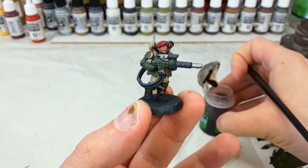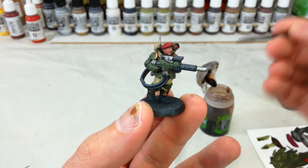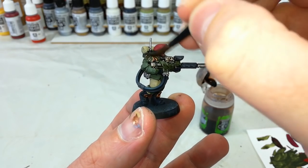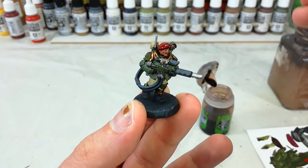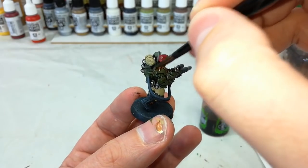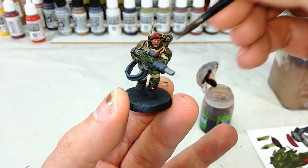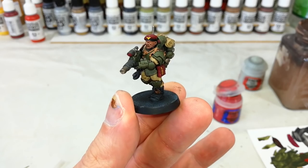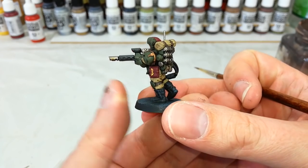Here comes our boy, Agrax Earthshade. With my medium shade brush, we're just going to go over the whole model. Take your time with this and make sure you're getting it into all of the recesses — that'll be quite important. Just go around and fill in the whole model with all of this lovely shading. Now that the shade's dried, he's looking a lot better — we can see the depth of detail on the miniature and the colors have been darkened down so they're not so flat.